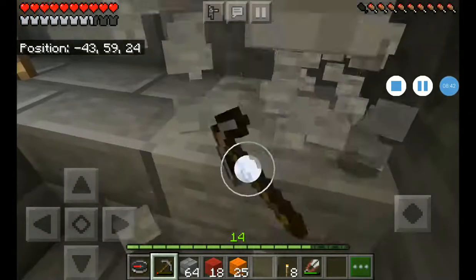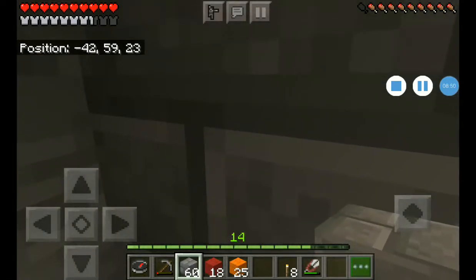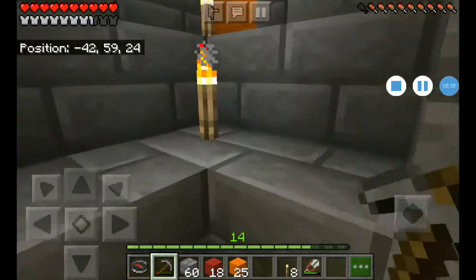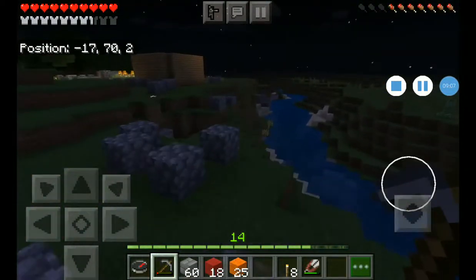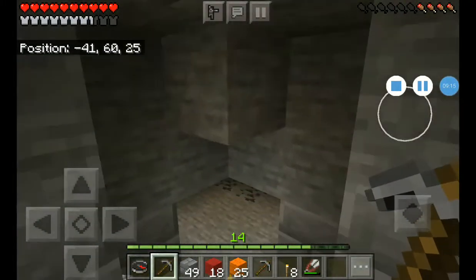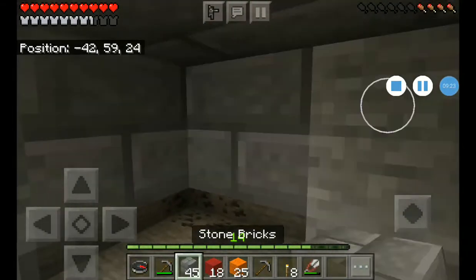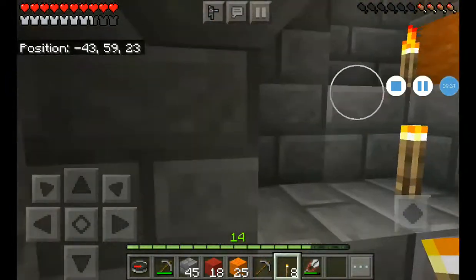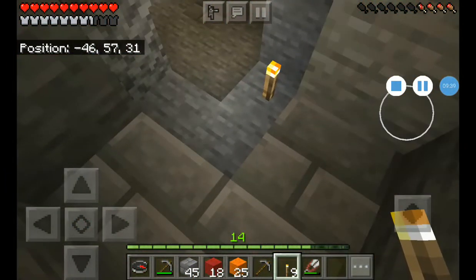Byron lost his diamond pickaxe sadly in the nether — it was the only thing that blew up for him. But wait, how come you have a diamond there Byron? You already used it. Wait, so I gave you two diamonds and you didn't even use the diamond you had? I'm still doing the base — it's going really good. The walkway is set up. The house is getting much better, but we have to fix up this area.